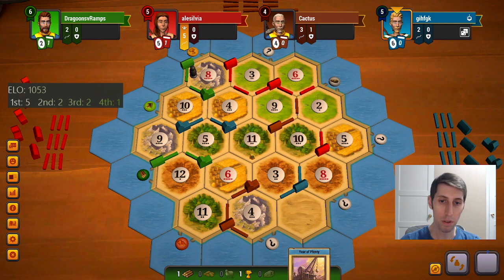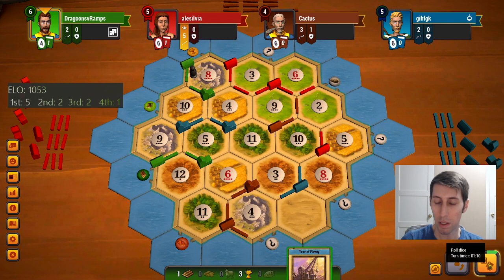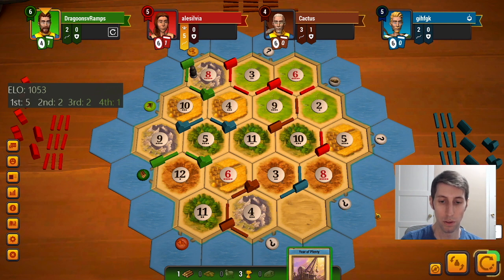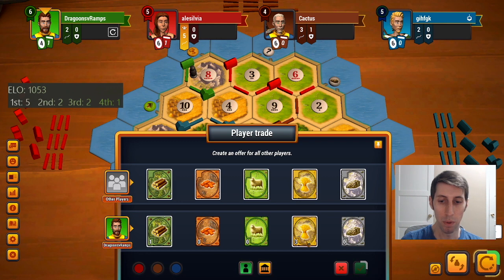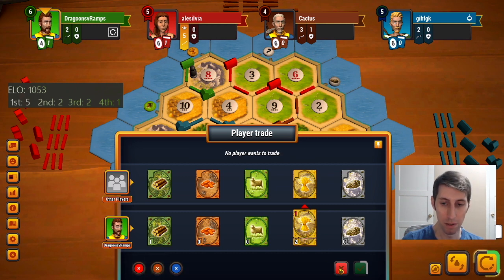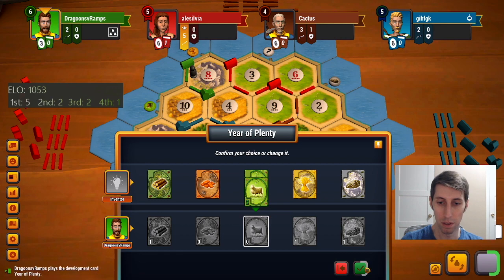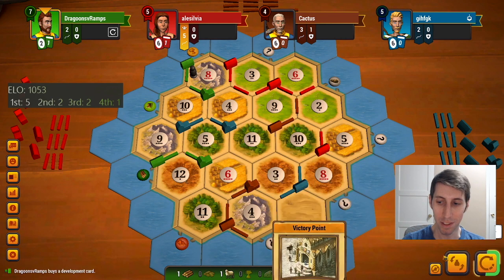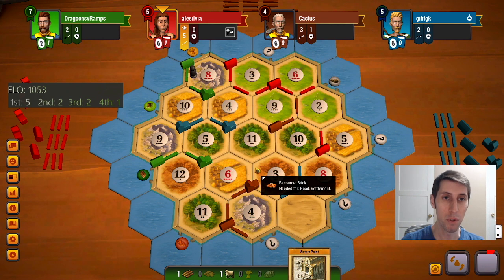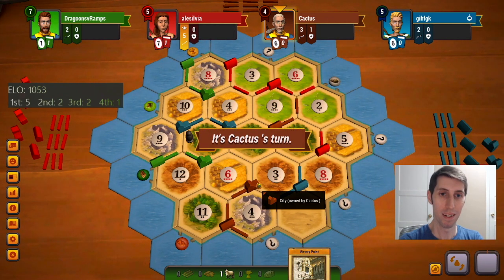Brown does have a really good option for longest road here. Any wheat roll, any wood roll, any ore roll — enough of these twos. We really do need the robber gone from there. At this point I'm thinking I'll probably have to get desperate and just two-for-one into ore, and then double-sheep year of plenty — one of the worst year of plenties you'll see. Oh my gosh, that's even worse. I mean at least the robber has to move, but if they steal my sheep this is just the worst of all possibilities. At least they got the wood — small consolation.